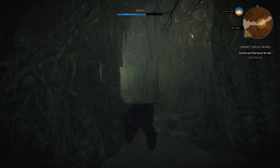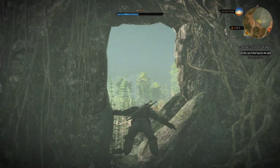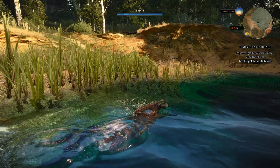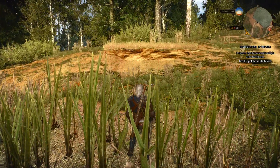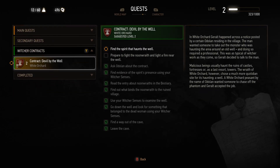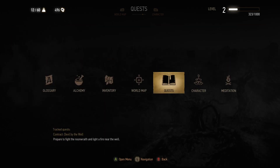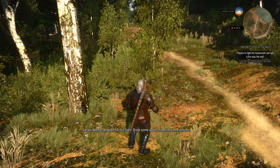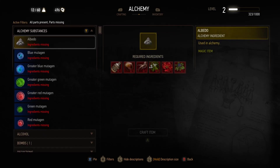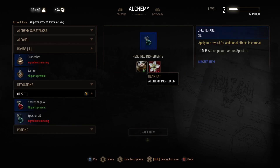My breath bar is not great so it's time to book it. I escaped. Quest update: prepare to fight the noon wraith and light a fire near the well. I'm not really prepared for this fight — I should brew some wraith oil and drink some potions. Let me check my alchemy brewing station.